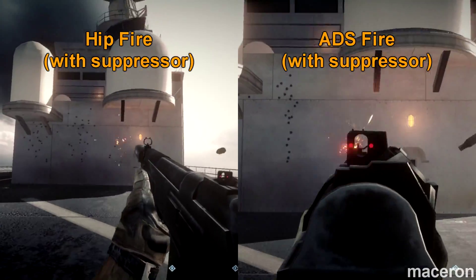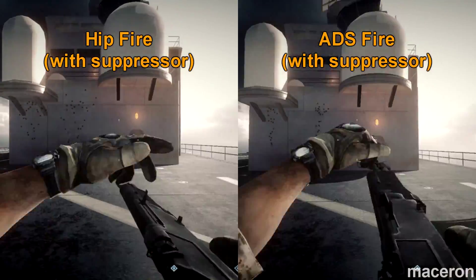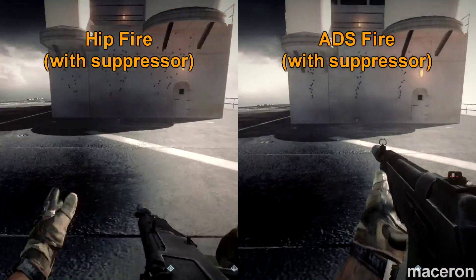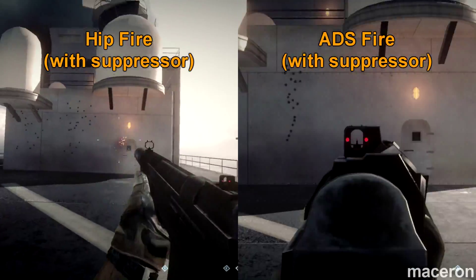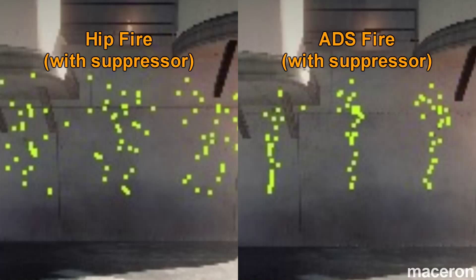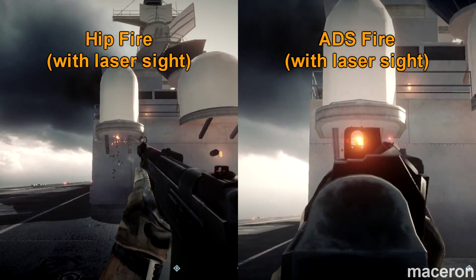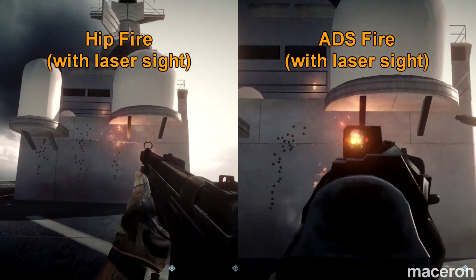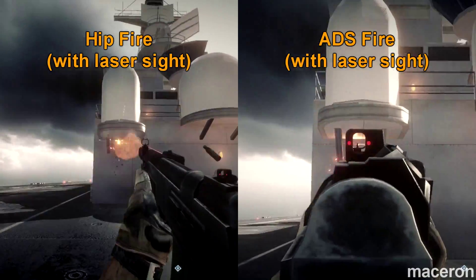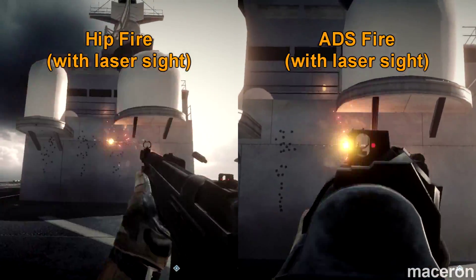I noticed that it would kick upwards — straight up if you're aiming down the sights — and then it would kind of get to a point at the top and just settle there. It makes sort of a tree or a mushroom cloud shape if you're aiming down the sights, but it doesn't really seem to have a significant pattern when you're firing from the hip. It's just a general increased spread and recoil. When aiming down the sights, it kicks straight up and doesn't seem to sway to the side at all, which is quite surprising.